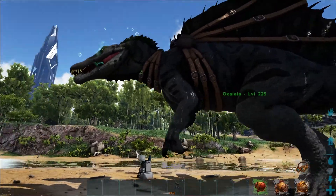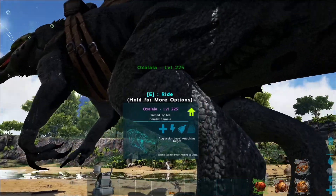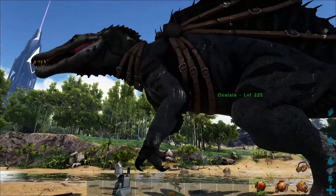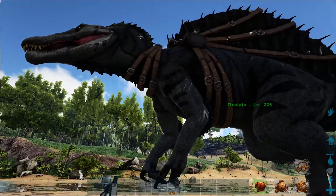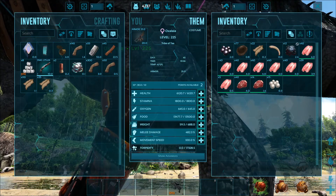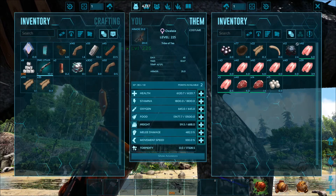Like I said, they're a passive tame — you just walk up to them and feed them either prime meat, mutton, or Extraordinary Kibble. Let me double check — yes, it is Extraordinary Kibble.